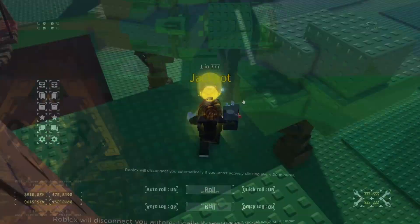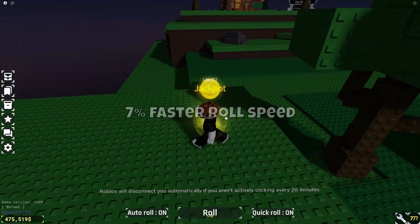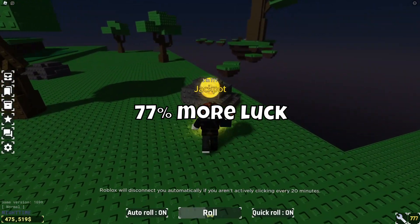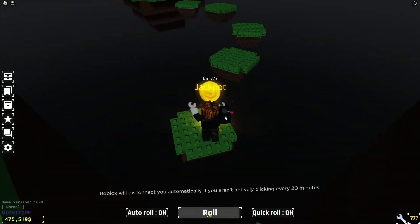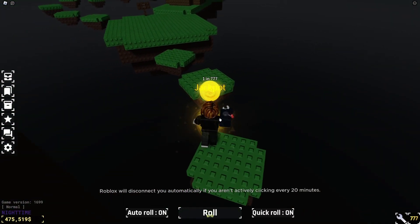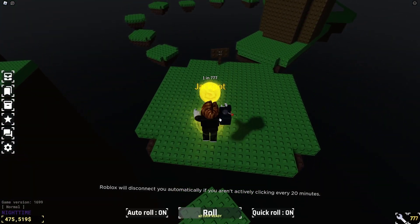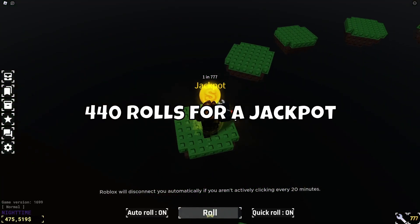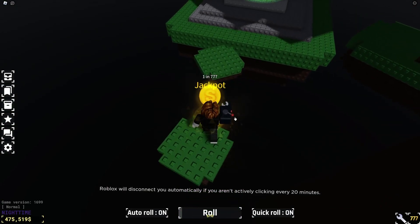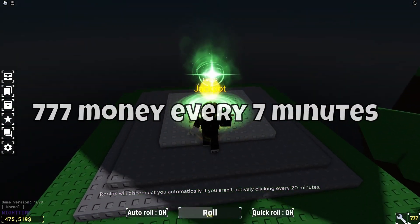For those of you who don't know, the jackpot gauntlet makes it so that you roll 7% faster, have 77% more luck, and you receive 777 money every time you roll a jackpot. You may be wondering how often do you roll a jackpot? I calculated that with the 77% extra luck, it would take on average 440 rolls to roll a jackpot. This means you would roll one about every 7 minutes, giving 777 money.